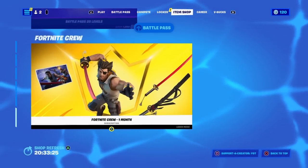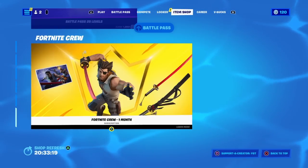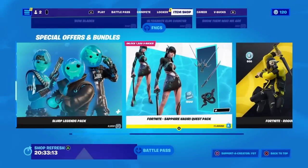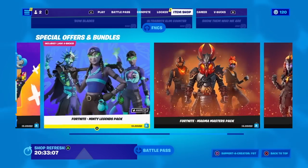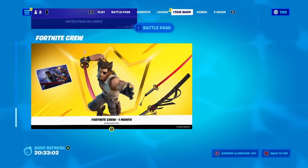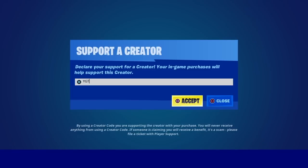But real quick, I am gifting tons of you guys whatever you want from the Fortnite item shop, including anything from the Dragon Ball Z Super Collaboration and the Season 3 Battle Pass. So if there is something you want right now, just subscribe with notifications, like the video, and comment your Epic Games Gamer Tag and what you want from the Fortnite item shop. Also, if you'd like to support the channel, please consider using support creator code YGT inside of the Fortnite item shop. Hashtag ad.